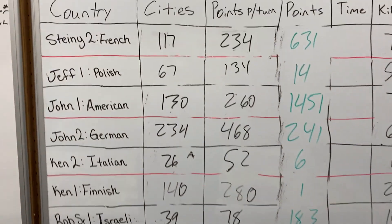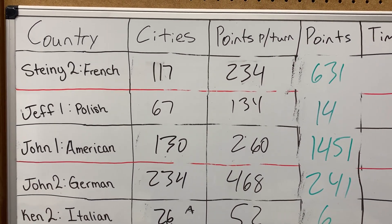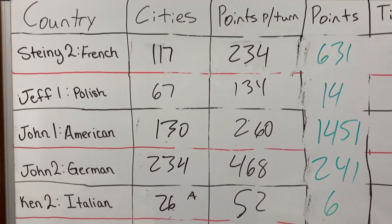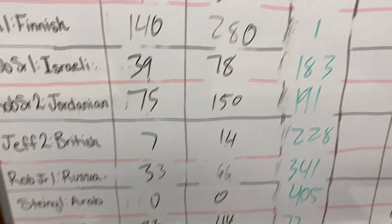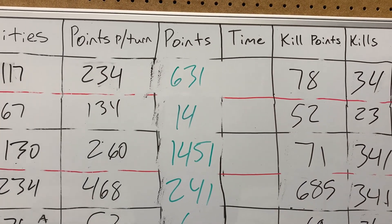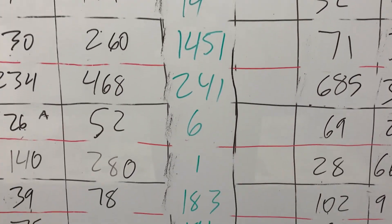These are the city numbers — the number of cities that they own on the board. Each city hex correlates to 2 points a turn. These are the points that people have saved up in the bank that they can use to purchase development or more units.